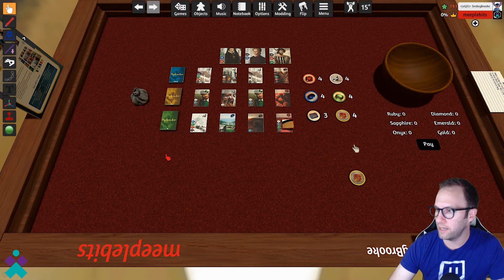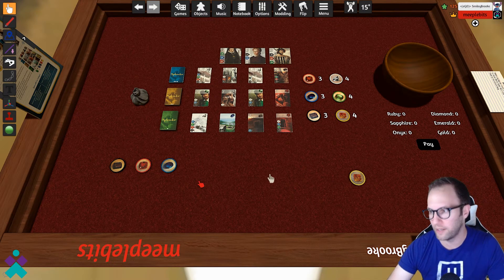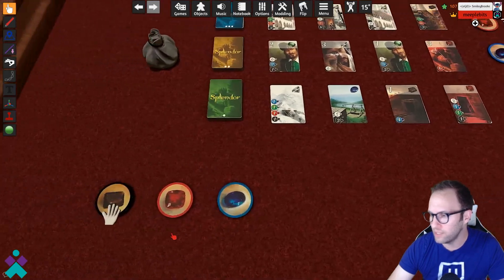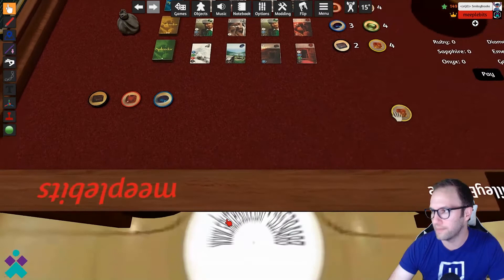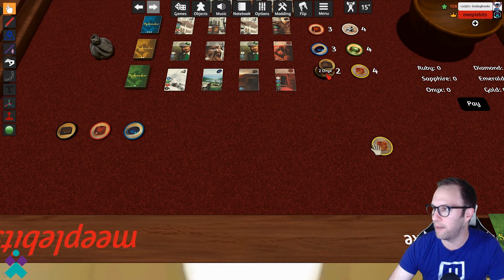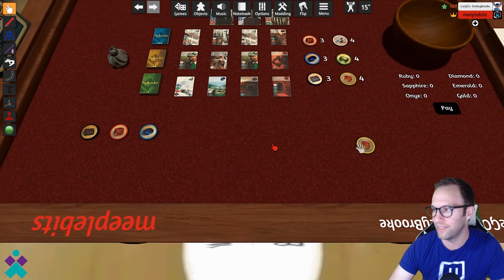Here's another important thing to note about this version of Splendor: when you stack gems, they do not count. So it's going to be very important that if you select two of one color, you offset them a little bit so you can quickly see how many you have. If you grab a token and stack it on top of another without zooming in, it's going to be really tough. Mousing over does not show you a total count, so keep that in mind as you're selecting and placing gems.